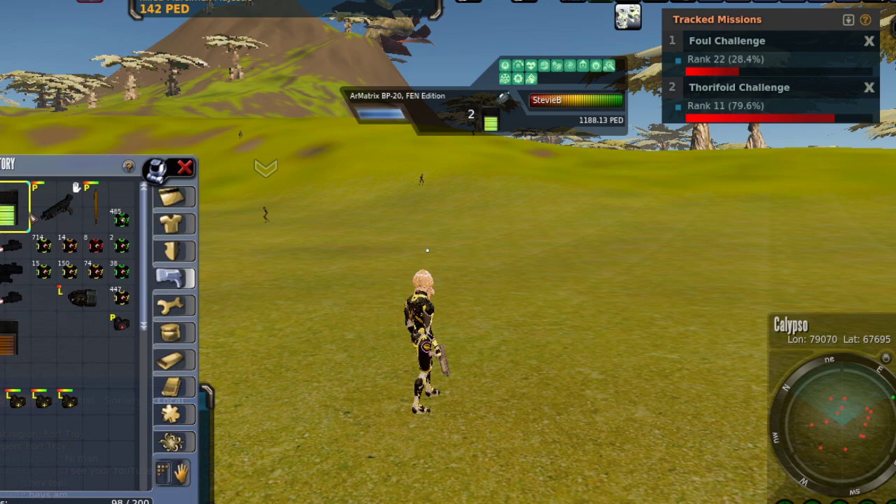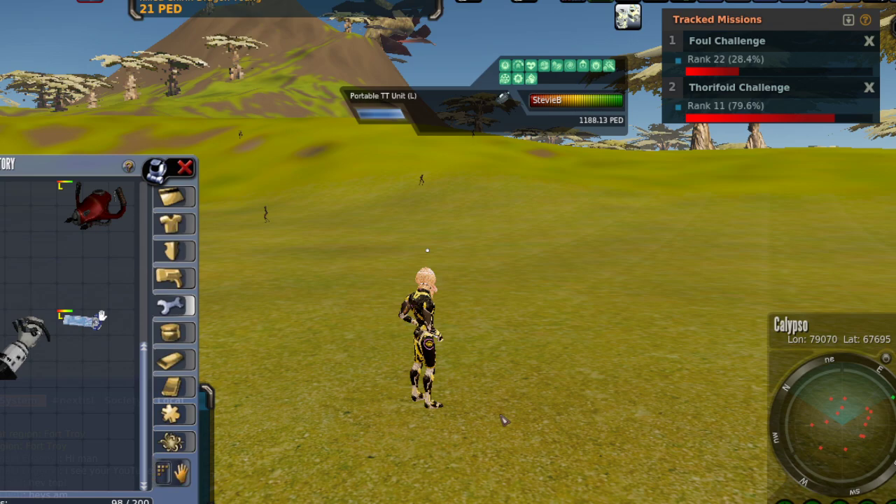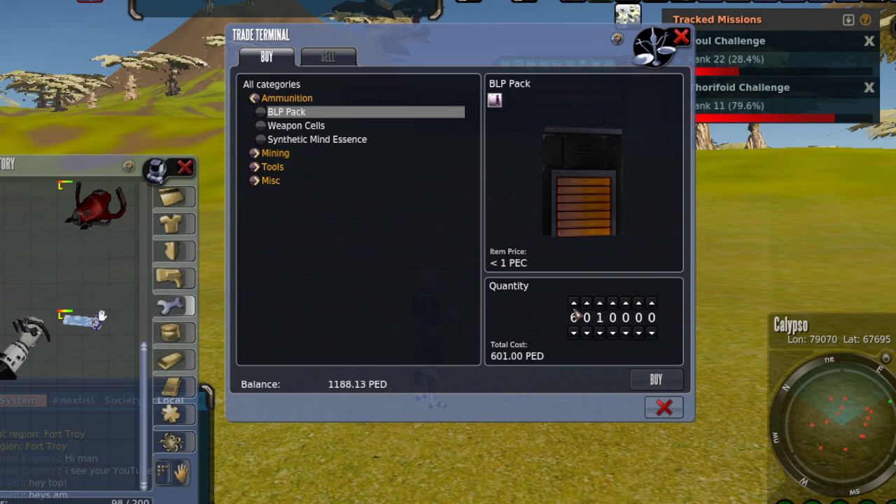I'm going to put my universal ammo into my inventory in my quad. So that gives me two shots of universal ammo, and then once I'm out it'll switch over to BLP packs. I don't have any BLP on me at the moment, so I'm going to get out my trusty portable trade terminal, equip it, and purchase BLP packs — we'll just go with a thousand ped. Nice round number.